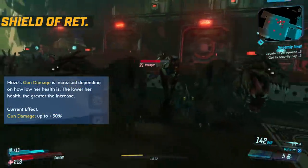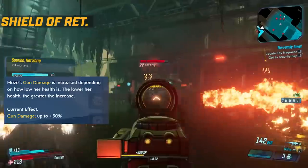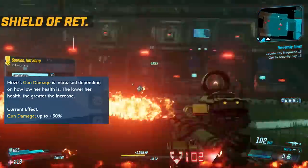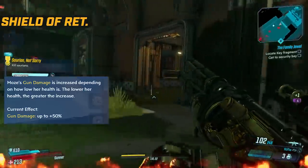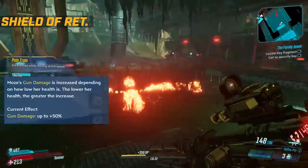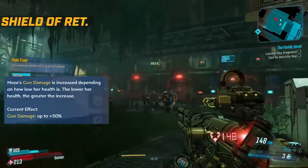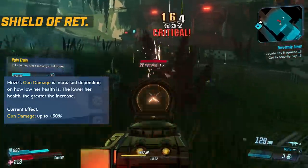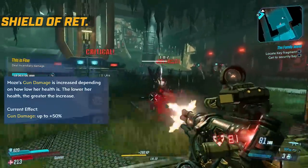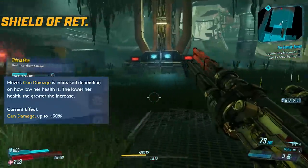Moze's gun damage is increased depending on how low her health is - the lower her health, the greater the increase. So you have a skill that increases your damage when you're low health, alongside one that keeps you at low health but with higher shield. The damage from the Shield of Retribution tree is pretty strong, and because you have all these skills that increase your max shield, recharge rate, and gun damage, you can run quite a brawly close-range build here.